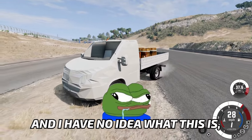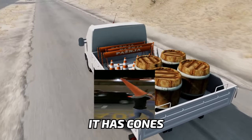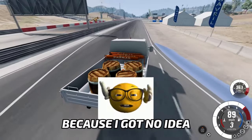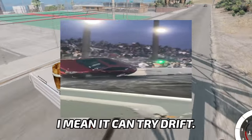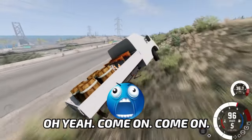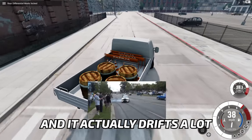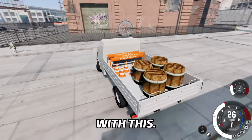We've got something and I have no idea what this is, but it's great — it has barrels, it has cones, and it has a 'posnya' sign. I don't know what that means, so please tell me in the comments. Even though it's a big car, it can do unthinkable things, like drift — or at least try to drift. I locked the differential, and now it actually drifts a lot better. Look at it — that is nice!